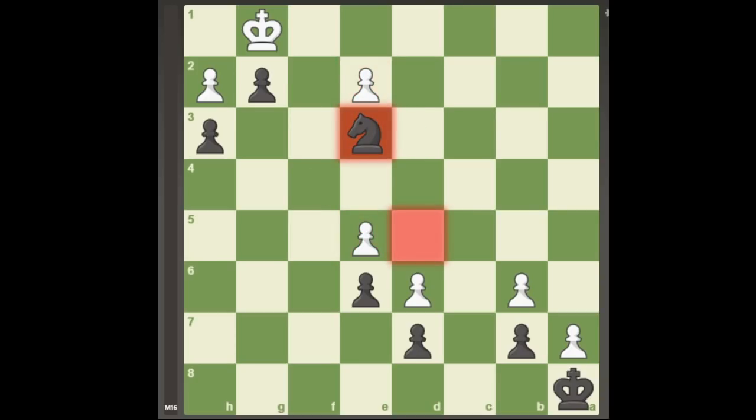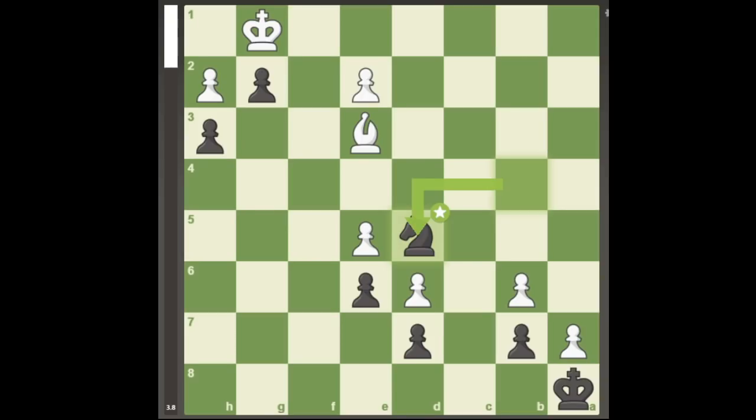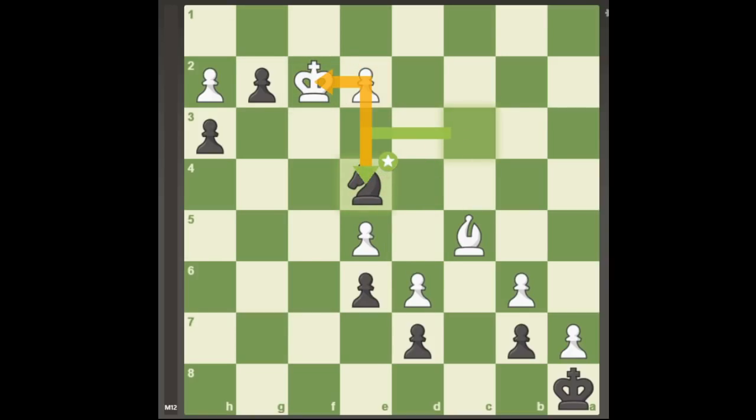Instead, white must attack the e3 pawn in one move with bishop d5. That move seemingly hangs a bishop, but taking it will be a stalemate, so black must just continue with the plan. After knight d5, black forks white's bishop, the pawn on b6, and also the square c3. The two ways for white to defend all of them are bishop d4 and bishop c5. If bishop c5, we have the beautiful geometrical move knight c3 attacking e2, forcing white's king to come out to f2 where knight e4 forks the king and the bishop.